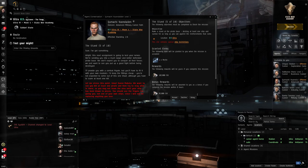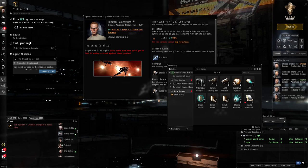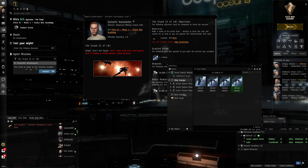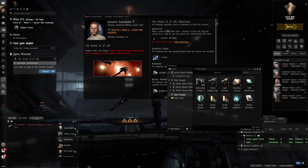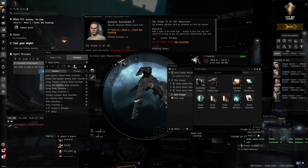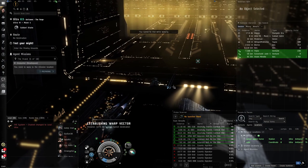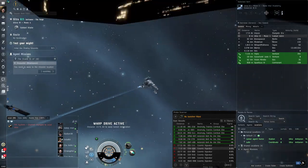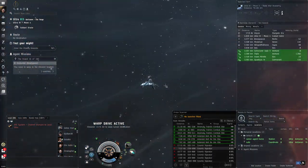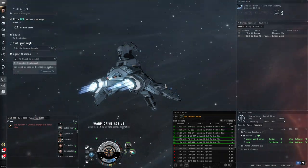The next mission is another suicide mission. They give you a Merlin and you try to kill at least one ship before getting blown up by reinforcements. Let's fit it up quickly — light electron blaster, antimatter charges, a 1MN afterburner for speed. When you die in EVE Online, you lose your ship and modules have a 50% chance to drop. When ejected, you go into your pod — your capsule — which can also be destroyed, though it warps away very fast.